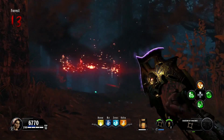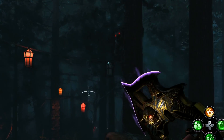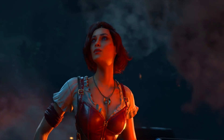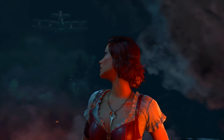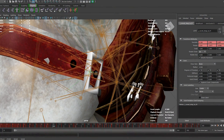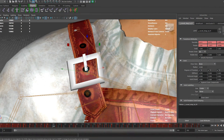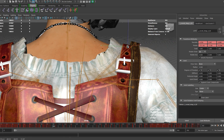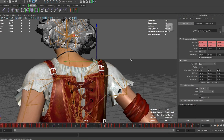Upon entering the forest, you can see the werewolf pop into place on the tree. When Scarlet turns to face the Order's plane, the belt of her corset clips through her shirt. This wouldn't be an issue if I didn't already know that there are cinematic joints on that belt to prevent this very thing from happening.